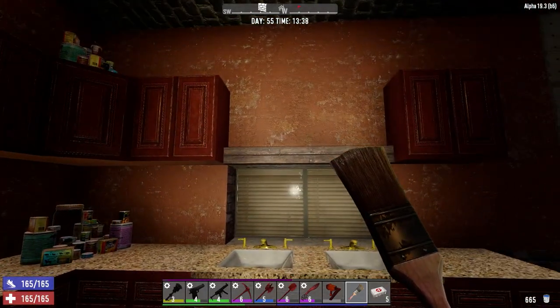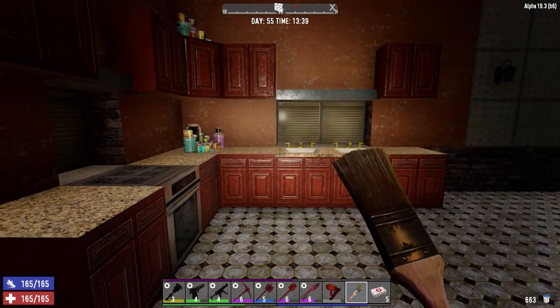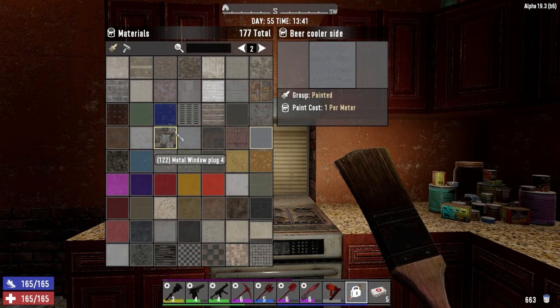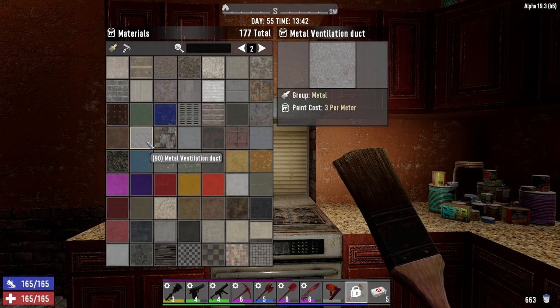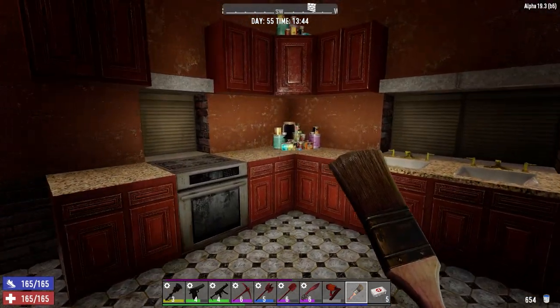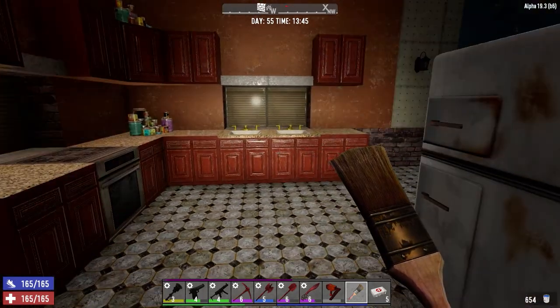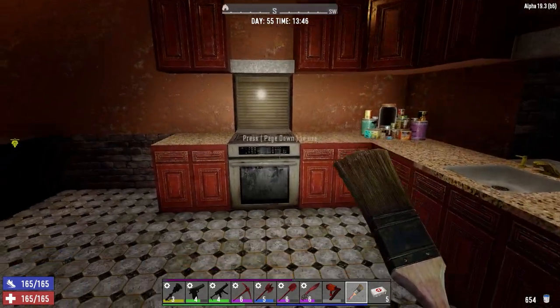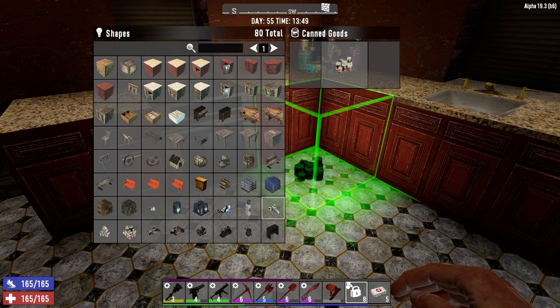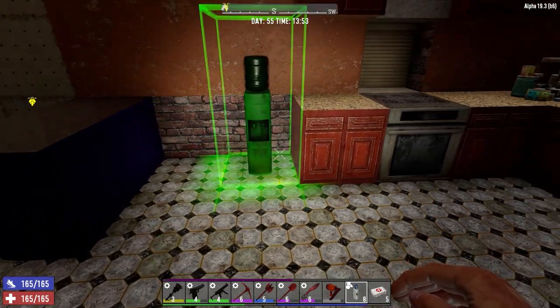I was painting the whole thing there. That color might not work either — oh yeah, that actually looks not bad! It kind of gives it a little bit of accent, you know. That's kind of working for me now. What other shapes do we have here that we could use in the kitchen? Water cooler — we could put a water cooler in there.